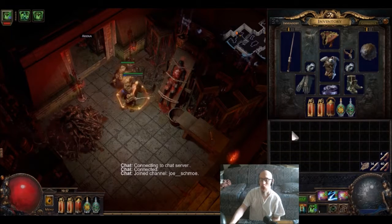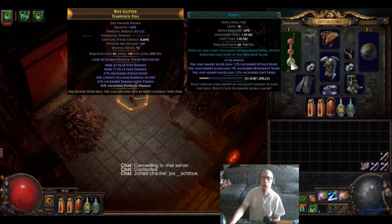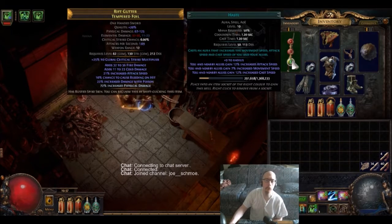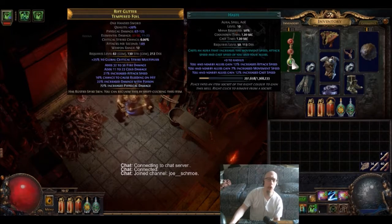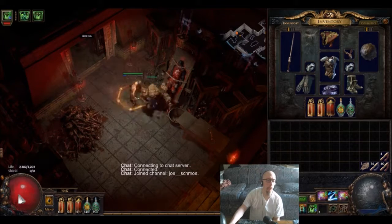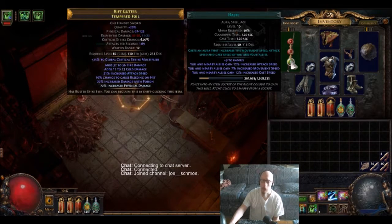I have Decoy Totem with increased duration. For the life of me, I can't make this a blue socket — if I could, it would be increased area effect. I'd put Haste in there instead because the aura I was using, Vitality, increases life regen. I thought it was a fixed number, but it turns out it's based on a percentage of your max health. With my health being pretty low at around 2200, it's not really going to regen me for much, so I should replace it with Haste — which is more useful to me.